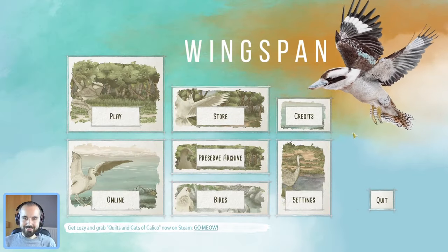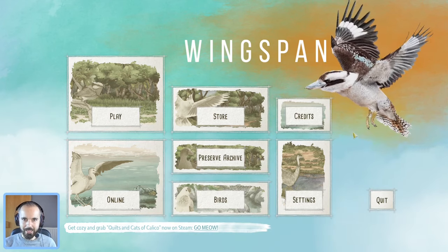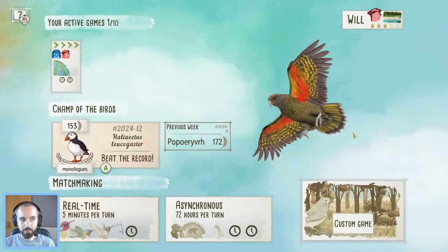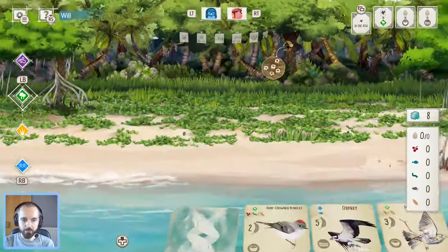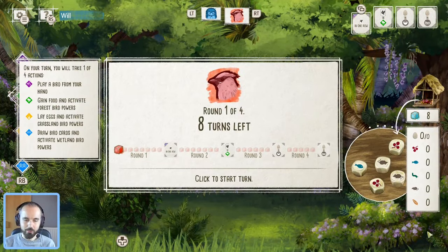Hello and welcome to Winging It, and once again we're back with another tournament game. This one is from the Elegant Sunbird Scuffle, and this time we have got a European expansion game. So we are playing back on the baseboards — no Oceania expansion in this one. We're going second here, so we've got to adjust maybe a little bit back to the baseboards, but we'll see what we've got in our starting hand.